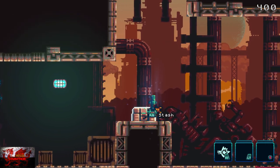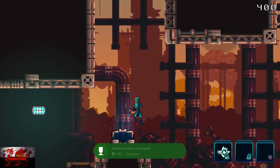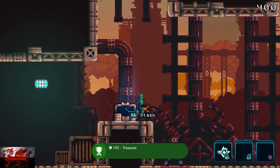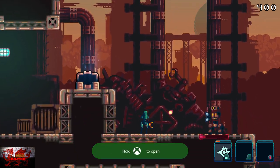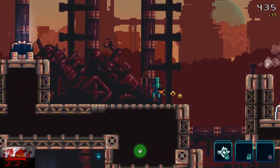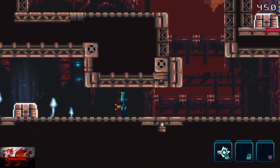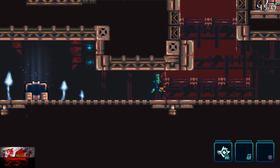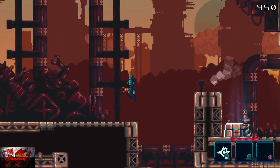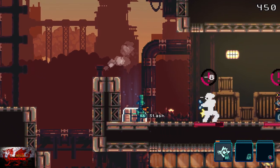We're going to get another achievement here — this is basically unmissable. Just press the right bumper on the treasure chest and that's going to get us the treasure achievement. Jump down, spam the right trigger. As you can see I'm on 445 coins, and you're going to see just how much you can lose if you've got a lot of coins.